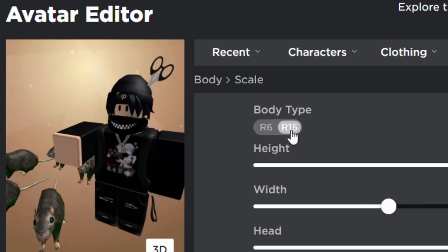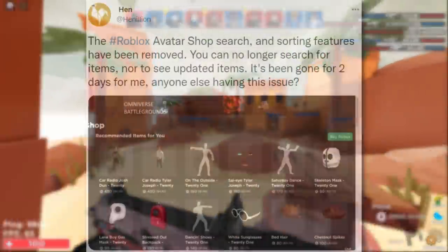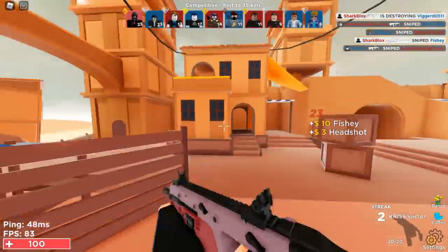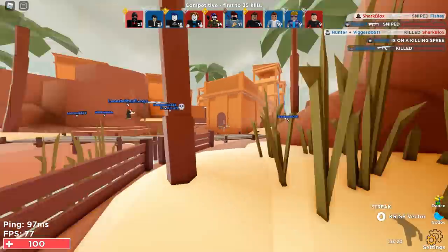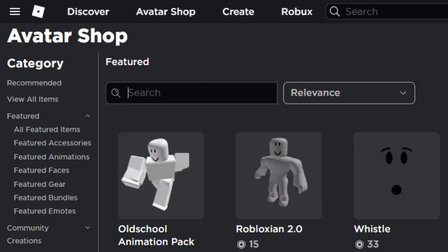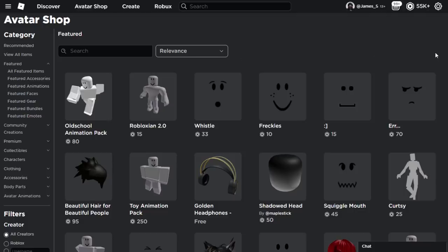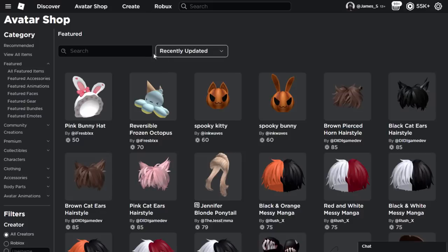Roblox also updated the avatar shop for some people. A tweet from Hen said the avatar shop search and sorting features have been removed — you can no longer search for items or see updated items. It's been gone for two days. Maybe they have a plugin causing the issue. However, on my alt account I can see the search box is now very small and a weird shape — no longer curved at the edges — and the category sorter has moved from the right side to the left. Honestly it doesn't look great.